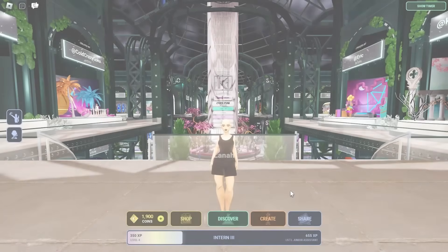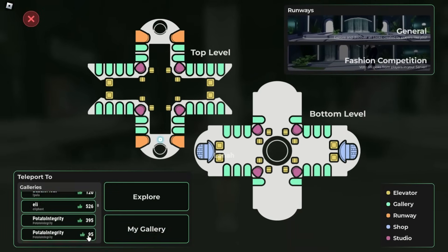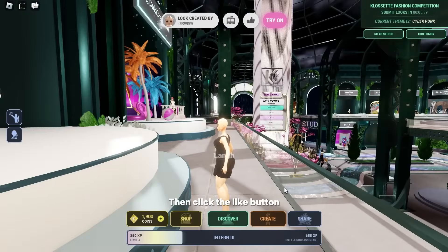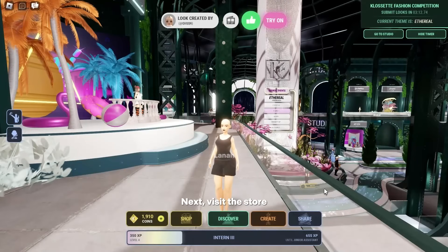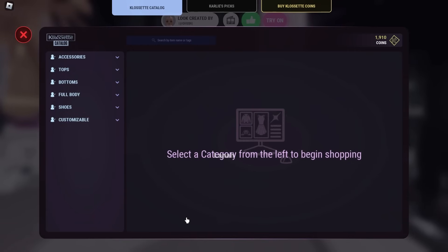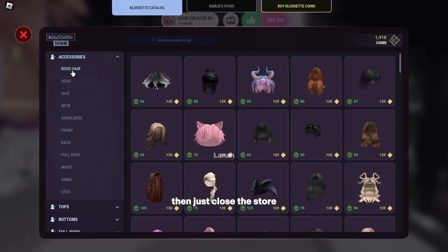Let's get started. Open the map and teleport to a user or gallery, then click the Like button. Next, visit the store, then just close the store.